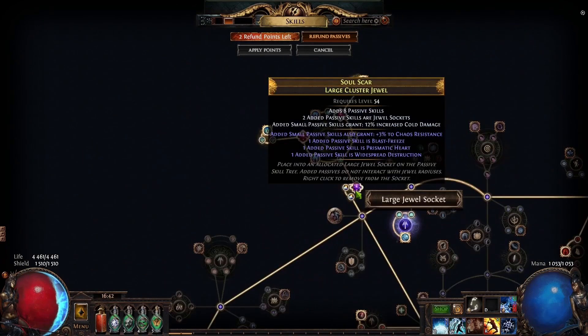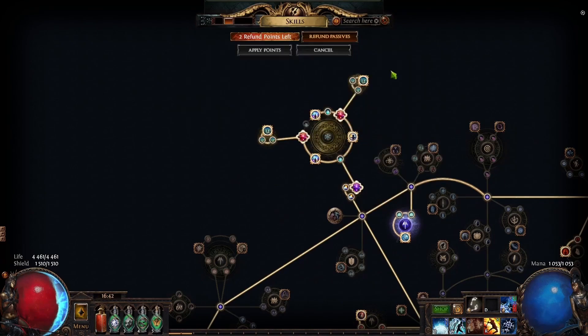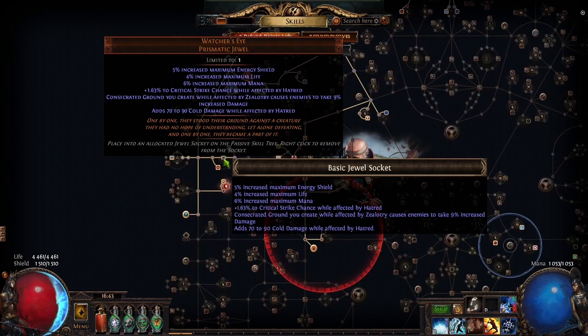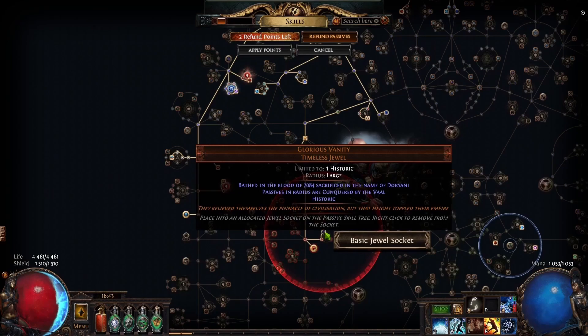Actually the most amount of money you will be putting into this build is into jewels. First of all you can use some of your jewels to fix your chaos res, which is the case that I've done. The jewels are not that expensive — maybe all of this is worth like 4-5 divines. You can get as much as 20% chaos res from all of it which is very decent. Of course this Watcher's Eye doesn't exist on the market, so the way how you want to approach it is to start with Hatred crit alone and then probably get double Hatred, which is best in slot for this build.